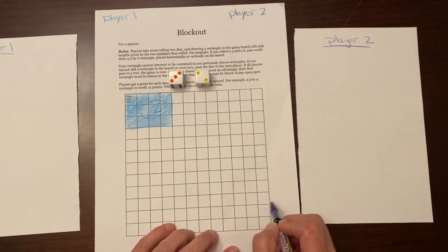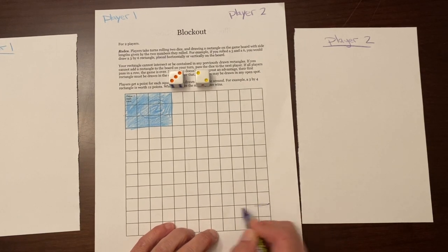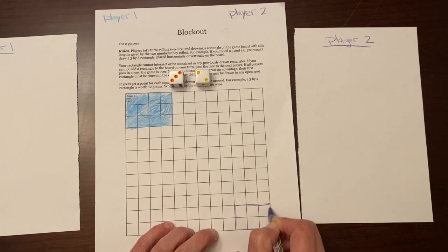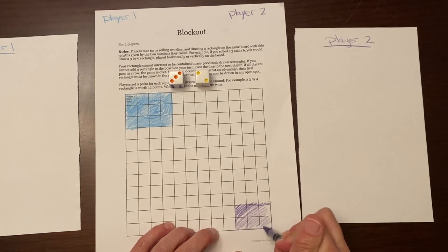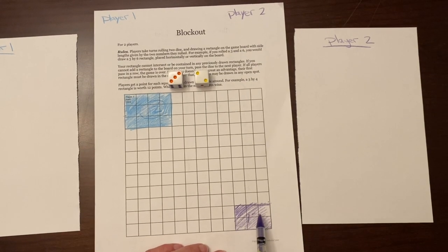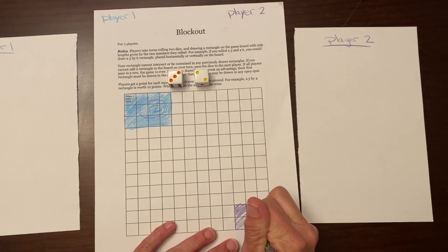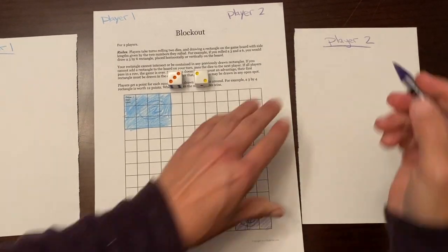Player number two would go here. Player two got three by two, so that is six. Three times two is six and two times three is six. So player number two got six points.